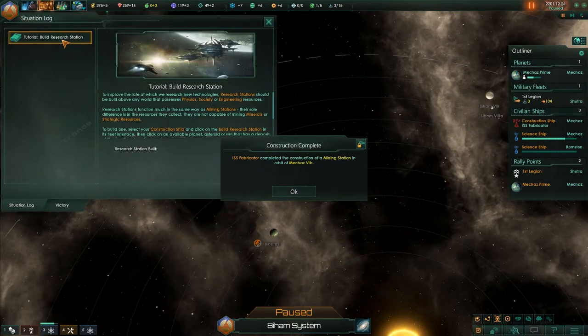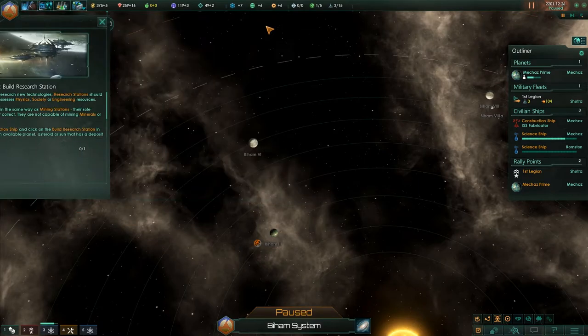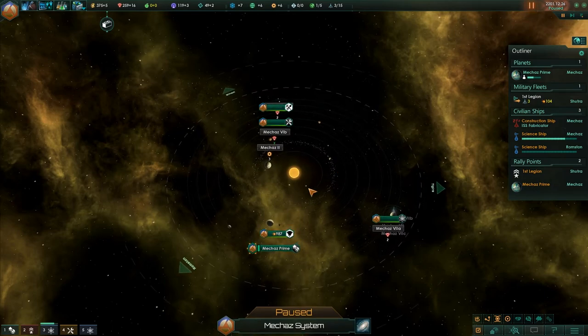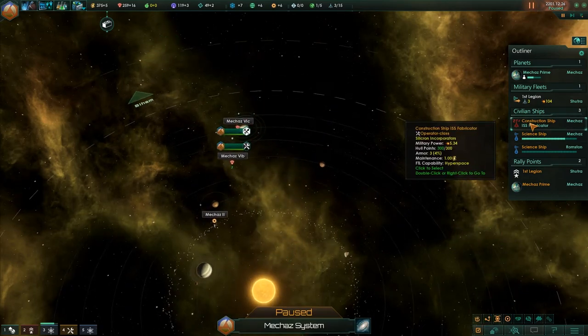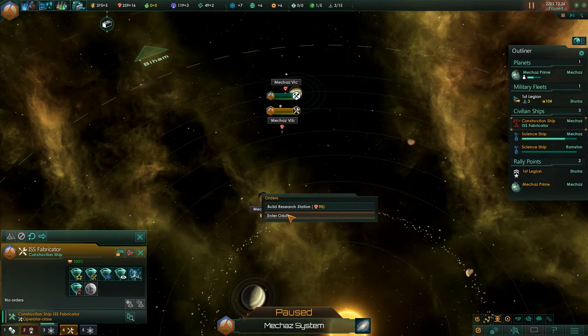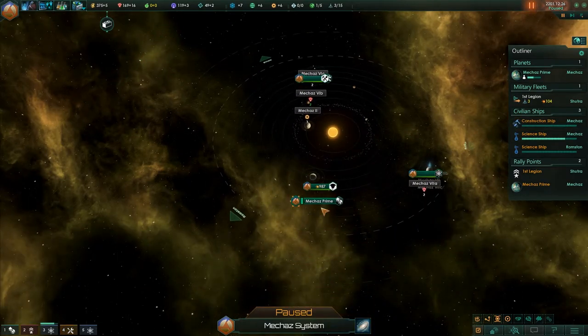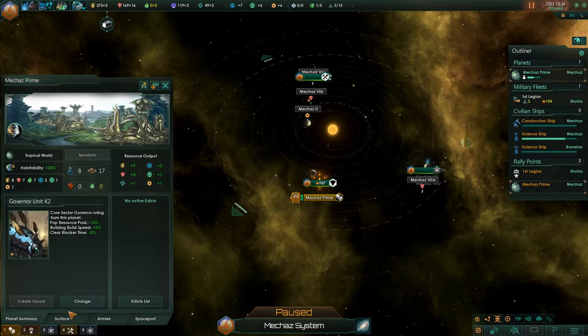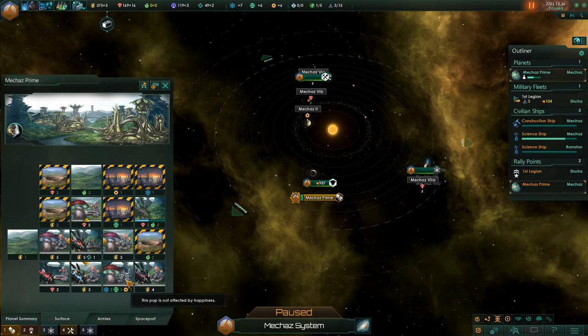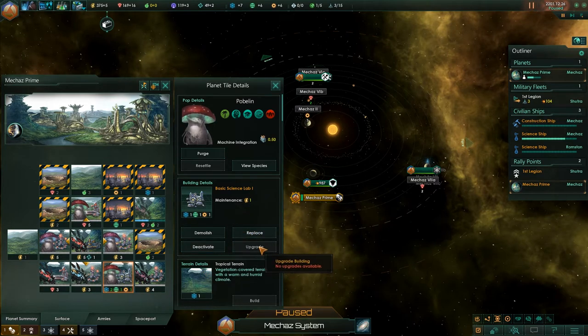Let's have a look at the situation log. Build a research station — why is the tutorial showing up? I will be building a research station. In fact, I may even go for the fast research station because I think that could be a pretty cool idea. I'll even look at Mechaz Prime — I may upgrade this lab to an engineering facility.